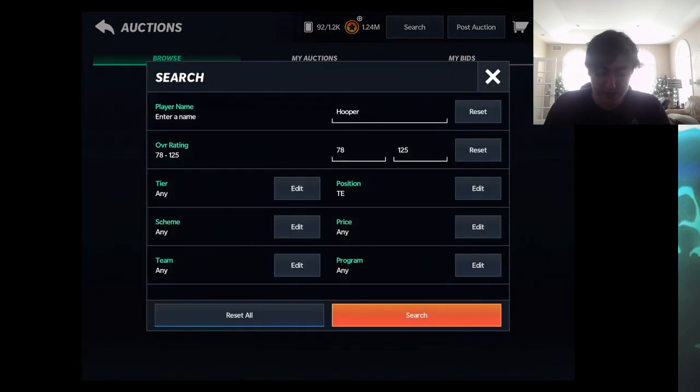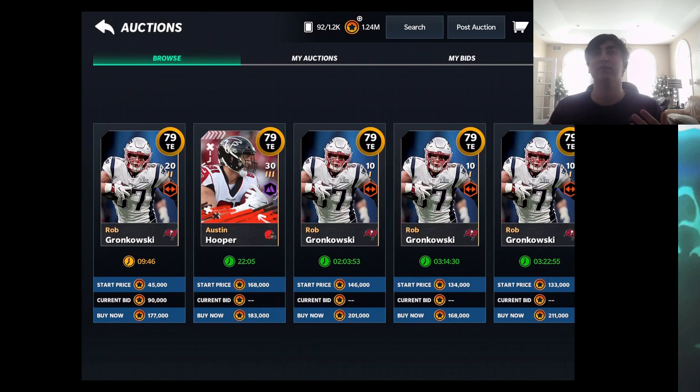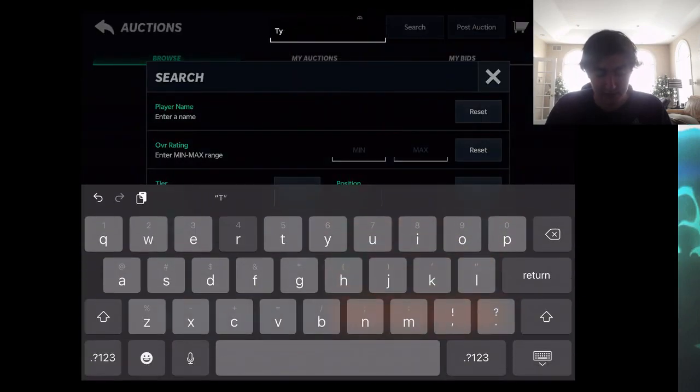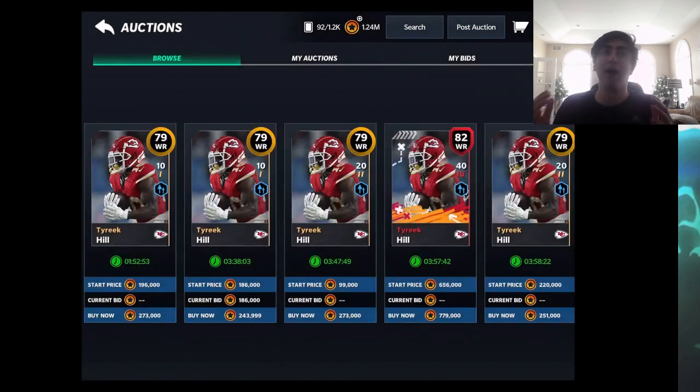For example, say you have Austin Hooper — a 79 tight end — and there's only one up at 180k and you're not sure if that's realistic. Compare him to Gronk who's also a 79 tight end going for about 170k, and you can reasonably price Hooper at around 170k too. However, this method doesn't always work for skill positions because speed comes into effect — Tyreek Hill is incredibly fast, so he doesn't go for the average price of a 79 receiver.